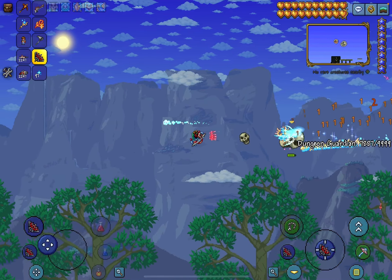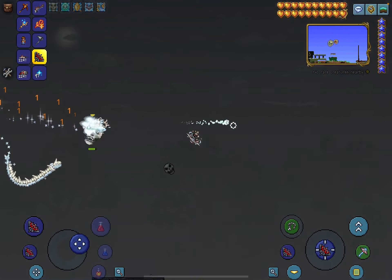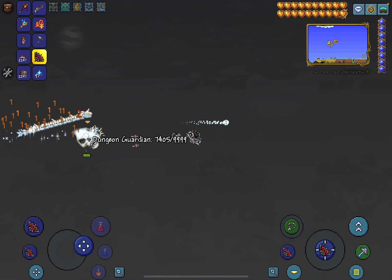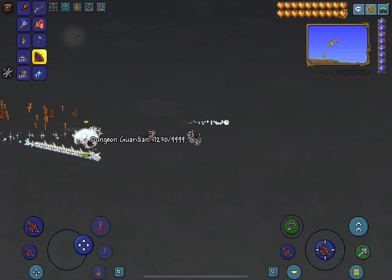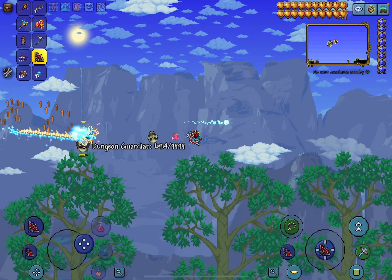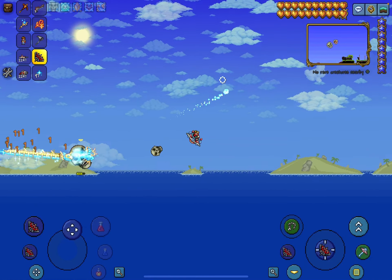The items you're gonna need for my type of Dungeon Guardian battle: you would need the vampire knives, the Stardust Dragon, and the rideable UFO mount, which is the cosmetic costume for the item drop. You get that from the Martian Saucer, and you get the vampire knives from a crimson chest in the dungeon. The Stardust Guardian you get by wearing the Stardust armor, and you're gonna need that if you wanna make the kill fast.